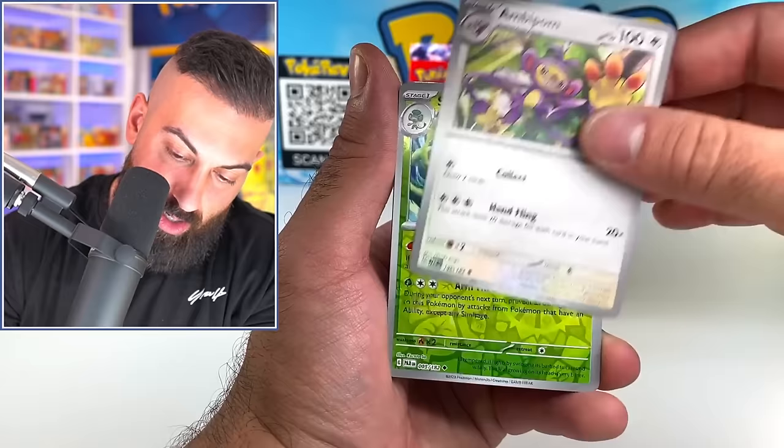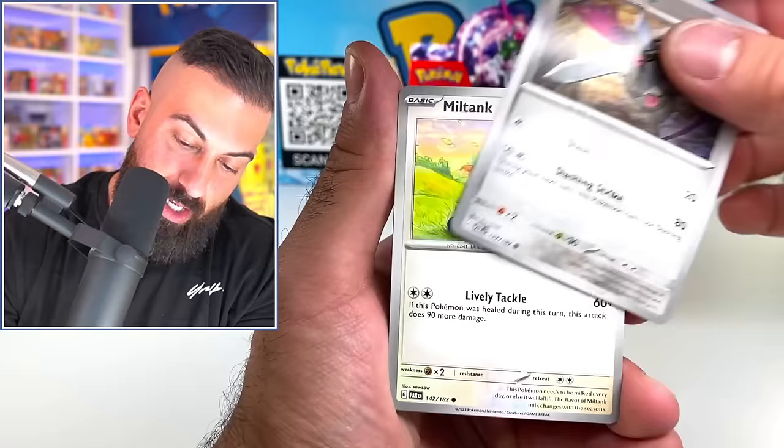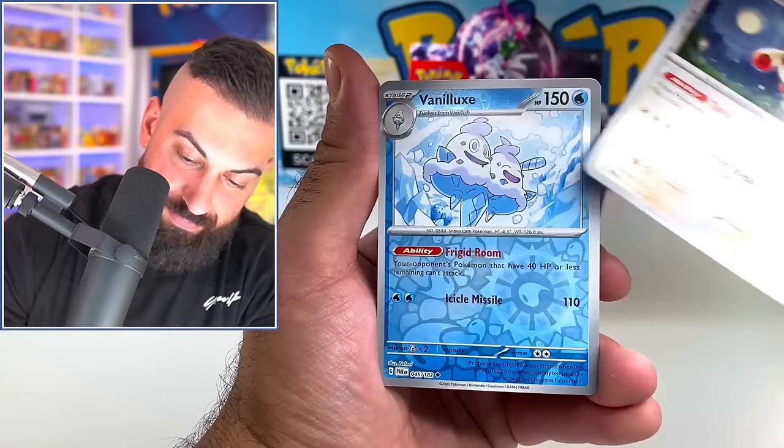Most of these cards haven't been pulled yet in English, which is pretty wild. Toad's Cruel, Slitherwing - ancient type. Spinda. Vanellux regular holo. The pack artworks remind me of the Black and White era, like Plasma Freeze and Plasma Blast.